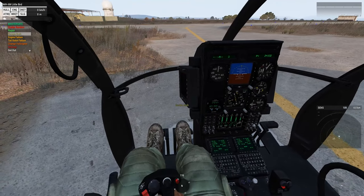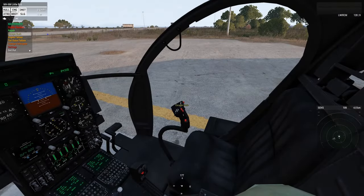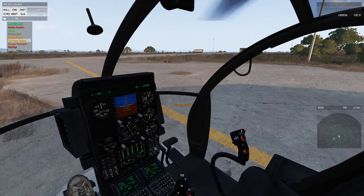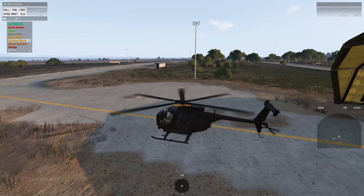You can escape the crash so you can keep practicing seamlessly. Very useful. Today I'll just be going over tail rotor failures. Here I am at Altus Airport and I'm going to cut out my tail rotor.